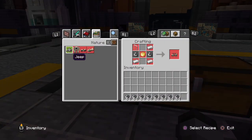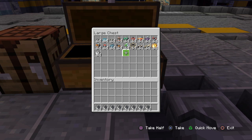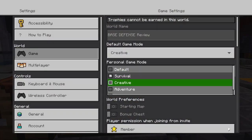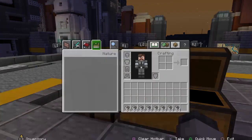Let me go into survival real quick. You can craft these vehicles by the way - you can craft the Jeep, the Mech, the ATV, and the Plane. That's the only thing you can craft. I believe we're missing a Jeep right here because I don't see the Jeep in here.